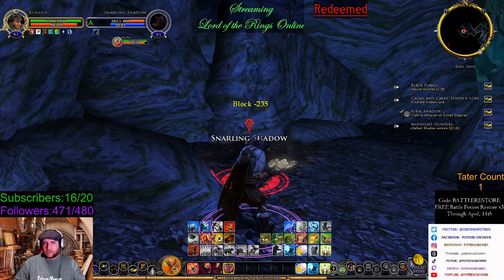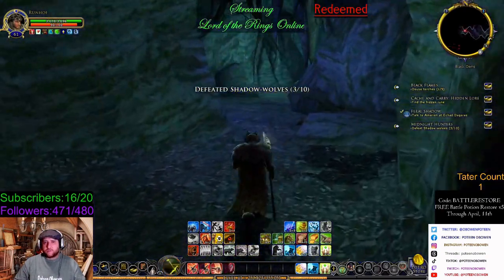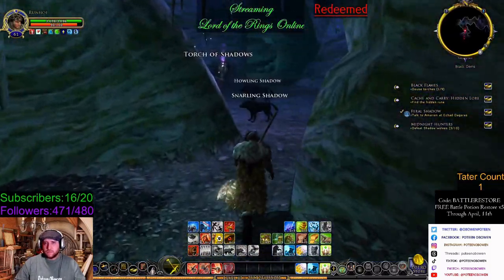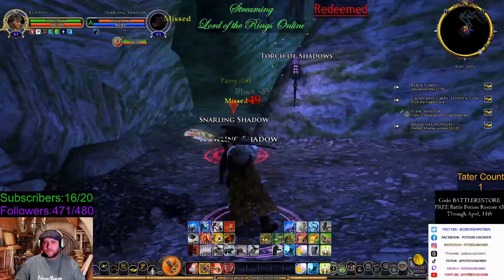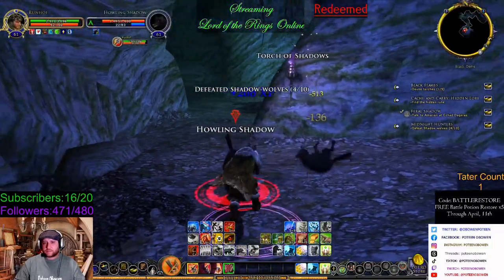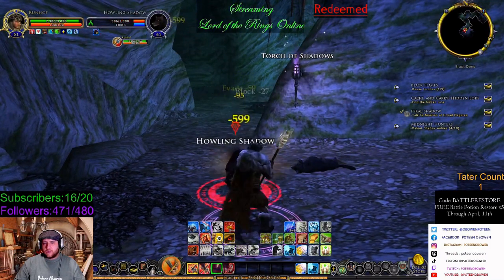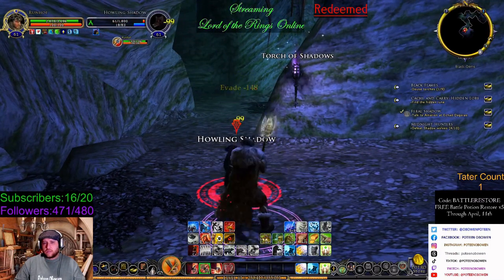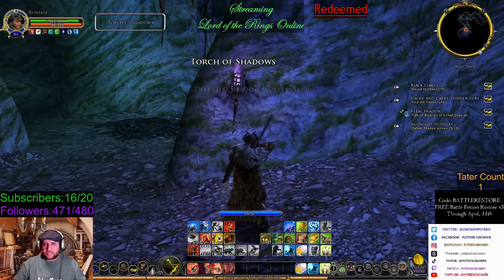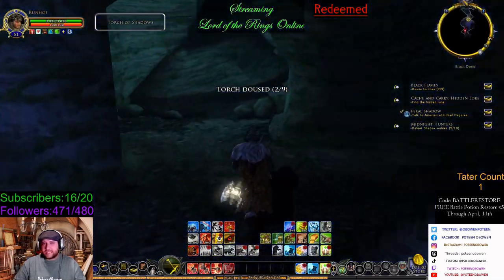For most of my single target I will probably just stay in human form — that is really one of the forms I stay the most in. As you can see my wrath is up. If I decide to pull a lot, or it's a signature mob, I would probably drop into bear form. Blue line is the tank line.